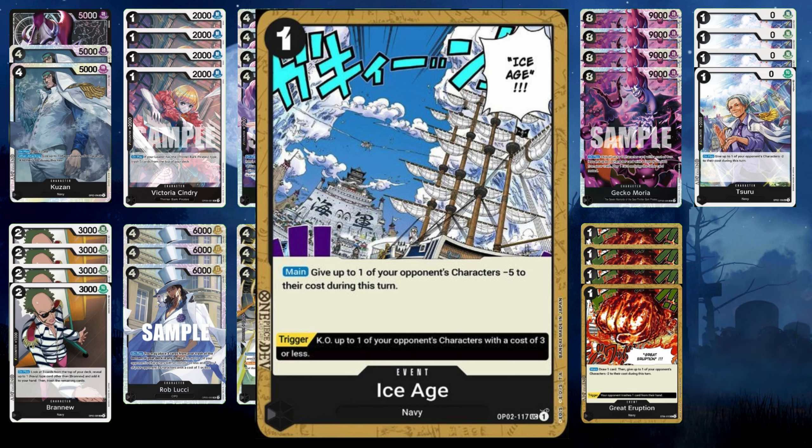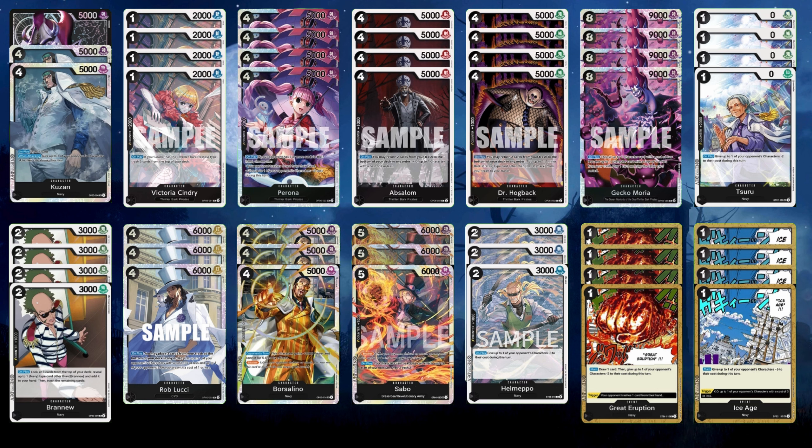In summary, this is the deck I used to win three locals. There was another version where I took out Borsalino and ran Rebeccas, reduced Helmepo and Lucci by one each, and put in some Brooks for removal and a couple Hinas. But this version is the most consistent for me and the most common I see other people using and winning with. If you play Rebecca and Sabo goes in your trash, you can't use them — you have to bottom deck them. With Rebecca you can get Sabo, but then you have to think about what else to move around.